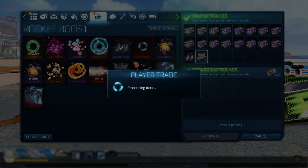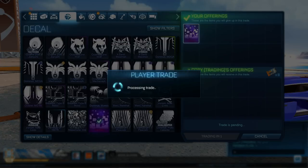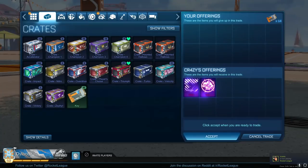I then sold the Parallax for eight keys, which is a really good deal. I put my offer on Discord and someone came to me and bought Parallax for eight keys. Normally you can only sell Parallax for seven keys and it's very hard to find a sale for eight, but I did find one — so that was good profit right there.